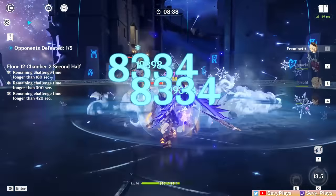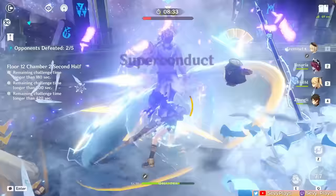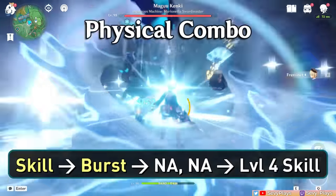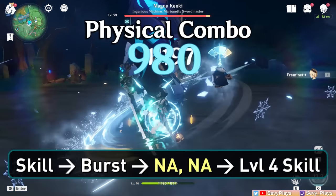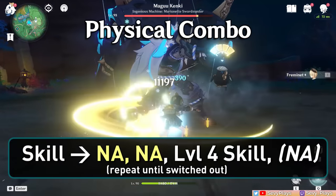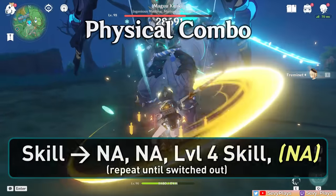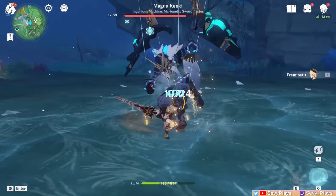For his attack combos, it mainly depends if you're using him in a physical or cryo-focused playstyle, though physical is recommended more. For his physical combo, you'll want to execute his level 4 shattering pressure since it has the highest physical damage multiplier. Start with his skill, then activate his burst right away, which resets the skill cooldown, funnels the particles, and enters the subnautical state. Then do normal attacks until you execute his level 4 shattering pressure. His skill should have cooled down by then, so restart it and execute normal attacks until you do his level 4 shattering pressure again. Then rinse and repeat until his burst state runs out, at which point you will want to rotate through your teammates, recharge energies, and refresh abilities.